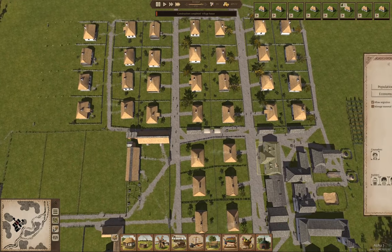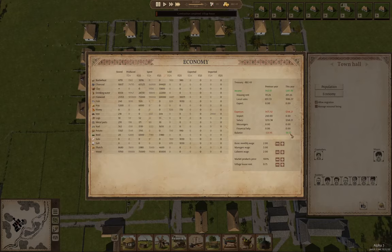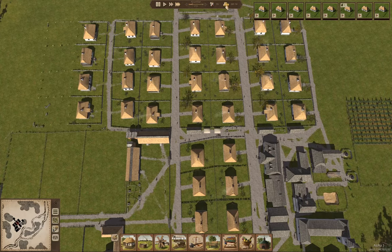I want to check on the economy. We're supposedly net positive, but I think we're not actually going up. I'm going to drop the basic monthly wage a little bit. Hopefully we can end up with a positive balance at some point if we just pay everybody a little less.